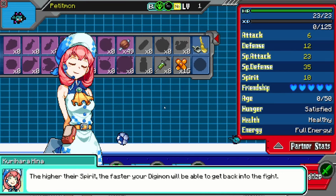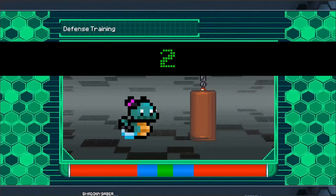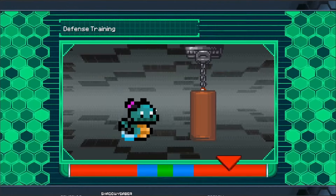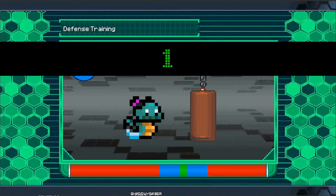There are six different stats to train: HP, attack and defense, special attack and special defense — pretty self-explanatory. Spirit is a little different — it stops you from being stunned in battle. I still haven't come across this in four hours of gameplay, but knowing most of these games, the later you go, the more status elements and such things will become far more common.